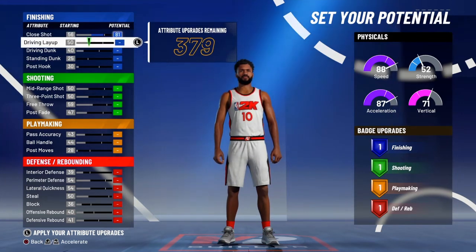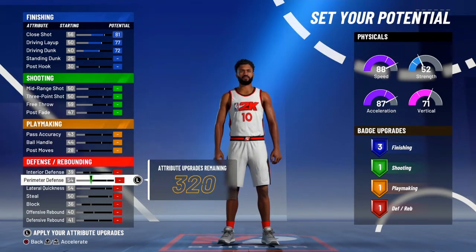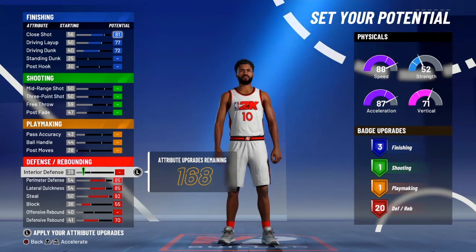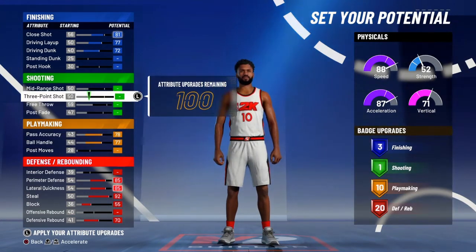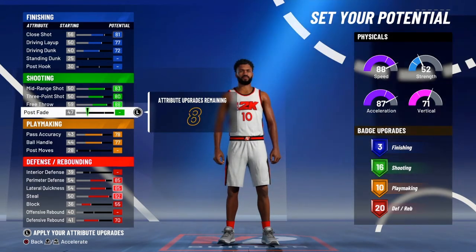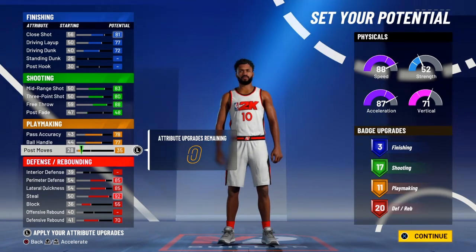For the physical, you want to max your top three but take close shot down to 81. Max driving and driving dunk. For defense, max your perimeter, lateral, steal, and block, and bring your defensive rebound up to 70 to get an even 20 defensive rebounding badges. Go to playmaker, max your ball handling and pass accuracy. There's no quick draw this year, but still max the top two in shooting. Bring free throw up to about 88 and bring post to 1, which gives you 17 shooting badges and 11 playmaking badges.